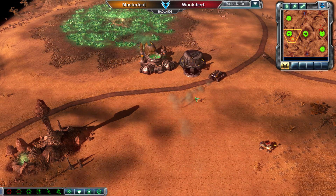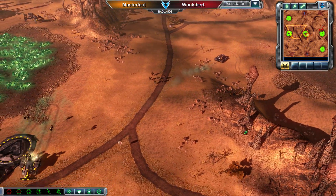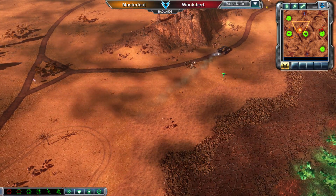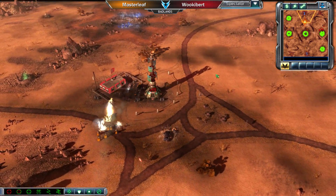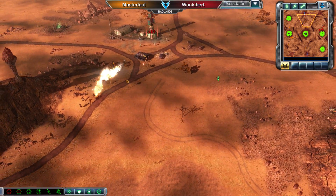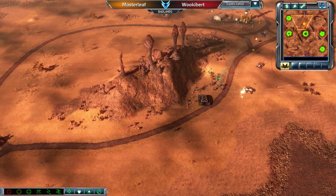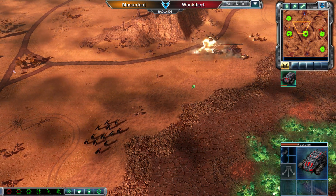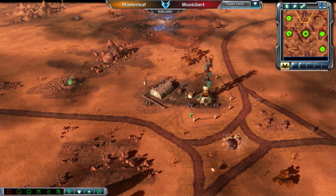It looks like the Reckoner has been spotted by Wookiebert, and he's going to be chasing that down with a Pitbull. Masterleaf uses two Confessor Cabal Squads to cut off that Pitbull — really good pathing to keep his Reckoner protected. The Black Hand Squad comes up and that Engineer is going to be used to grab away the Tib Spike, deployed on the backside. Masterleaf using this Reckoner opener to actually steal one of the two Tib Spikes, and now is going to be losing that Reckoner.